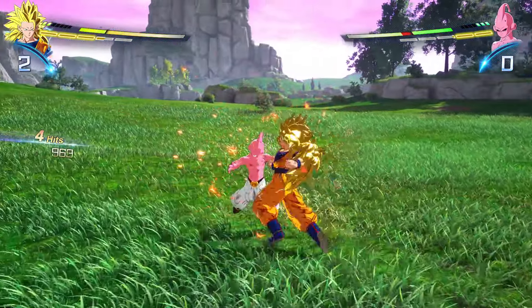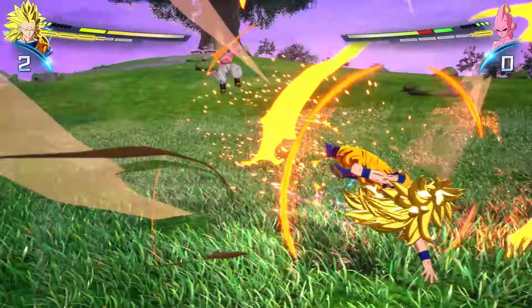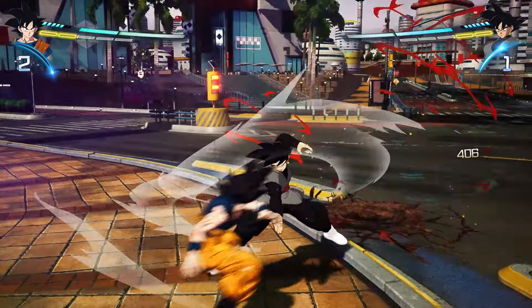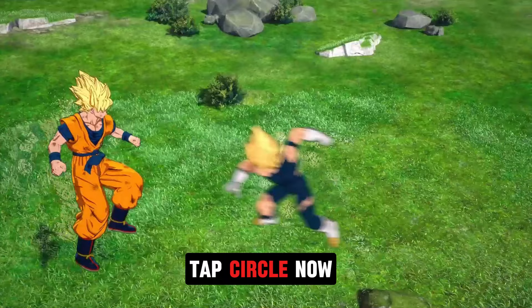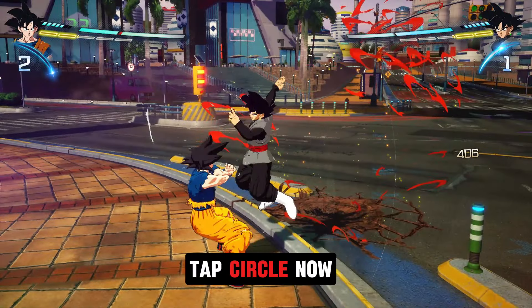Now let's talk about the main thing — the sonic sway. If you're looking for more style points, this is your go-to move. Sonic sway looks great and is very satisfying when you pull it off. To do it, you have to make sure your opponent is doing a rush attack — it doesn't work with charge attacks. Exactly the moment your opponent is striking you, you have to tap circle.